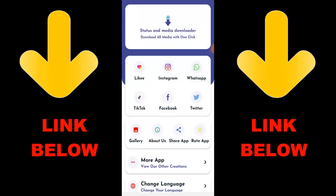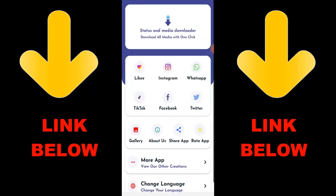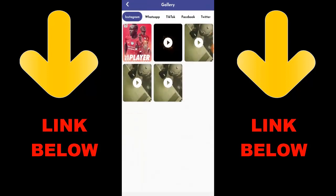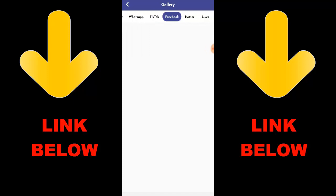Also, there's a trending app called Status and Media Downloader — it lets you download any videos or pictures from social media like Instagram, WhatsApp, TikTok, Facebook, and Twitter all in one click. Just download the app, copy the link from any social media, paste it in the app, and download. Check the description below for the link to get this app.